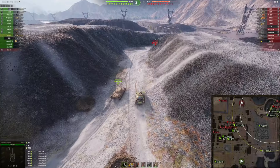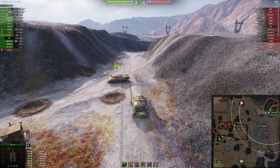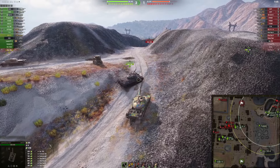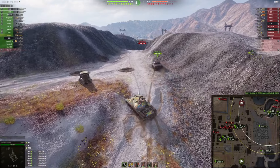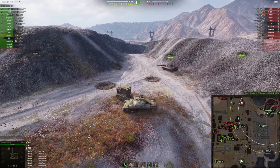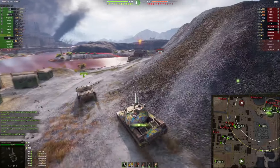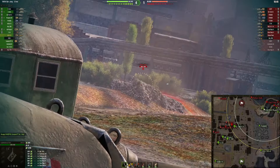It looks like the Standard B doesn't want to take a shot from the Object 704, which is understandable. I need to fall back so that I also do not get a shot onto my tank. Maybe the Object 704 does not actually come closer to us, so chances are that TD has already turned around. I do not want to take a shot from this tank, so let's focus on this side of the map.